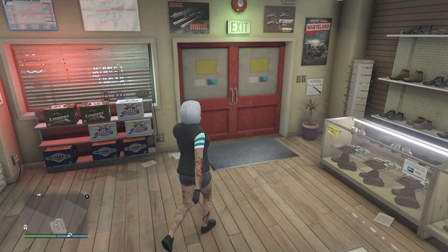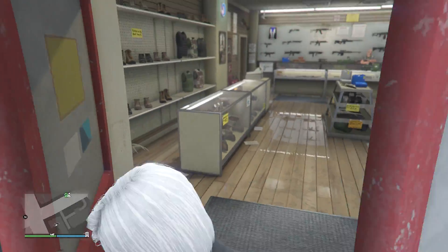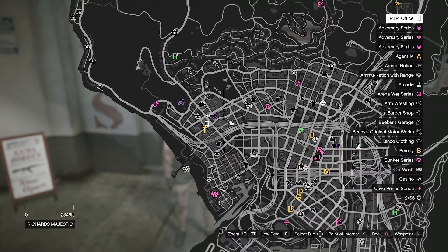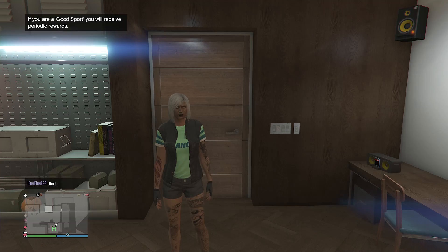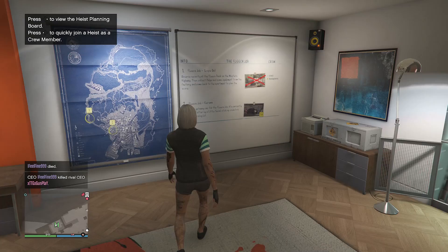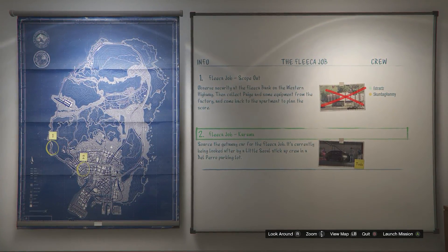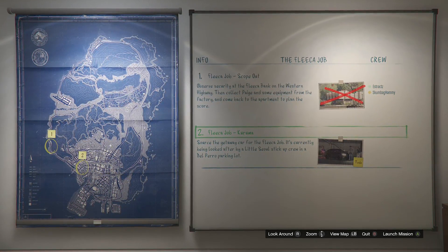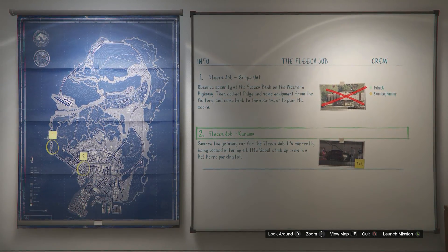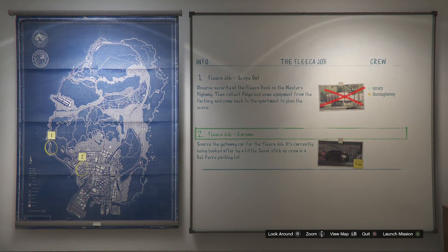If you are doing the It's a G-Thing job, I will leave a link in the description so you guys can bookmark that job. But if you are doing the heist apartment merge, head to your apartment. When you get to your apartment, go into your heist planning board room, walk up to the heist planning board, and out of all five heists select the first one, called the Flaka job. After you select the Flaka job, the first job will be called scope out. After you do the scope out mission, the second job will be called Kuruma — once you have the Kuruma job available, launch the mission.